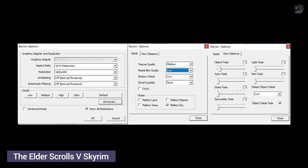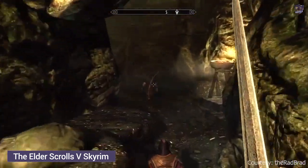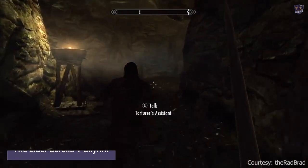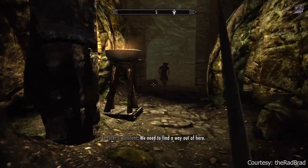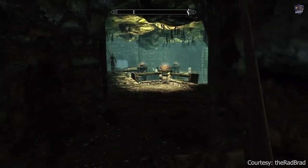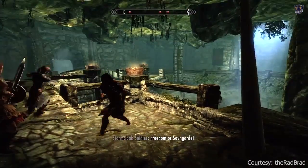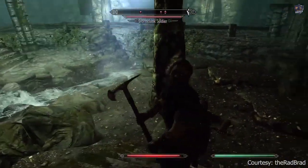The Elder Scrolls V: Skyrim is an action role-playing game, playable from either a first- or third-person perspective. The player may freely roam over the land of Skyrim, which is an open-world environment consisting of wilderness expanses, dungeons, cities, towns, fortresses, and villages. Skyrim is the next chapter in the highly anticipated Elder Scrolls saga, reimagining and revolutionizing the open-world fantasy epic.